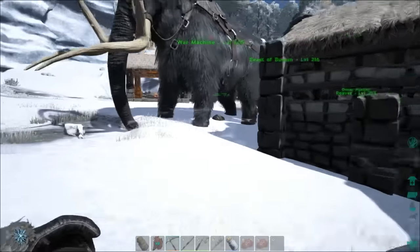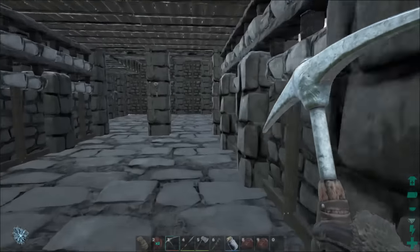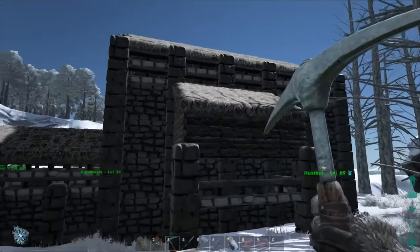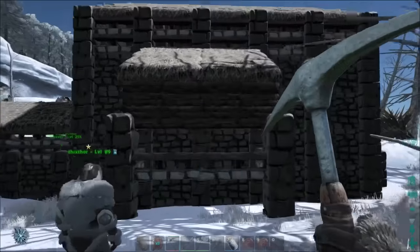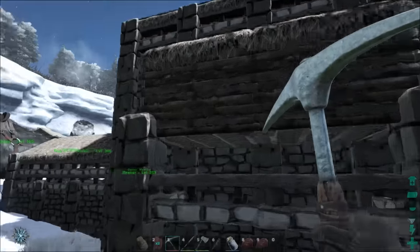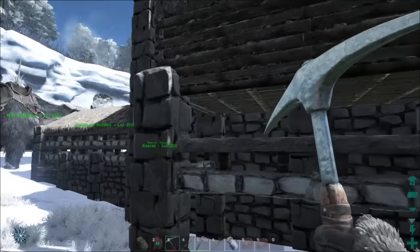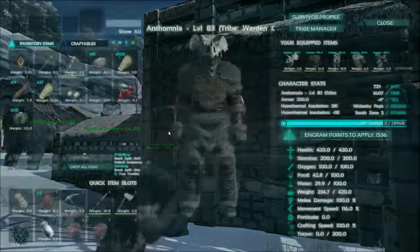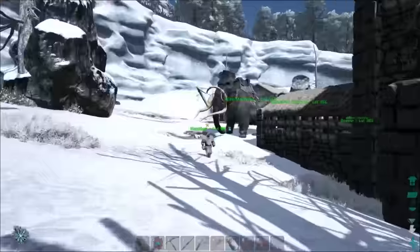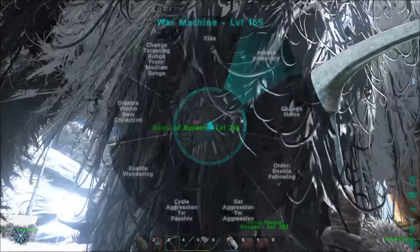We could make it where we pull up beside it with the mammoths so we don't have to jump down - we can just access the mammoths while we're up there. Yeah, that's what I mean with the ramp type thing. We'll just knock out those walls and I'll show you what I mean. All right, let's go ahead and get this metal in the forges here so it can be doing its thing.